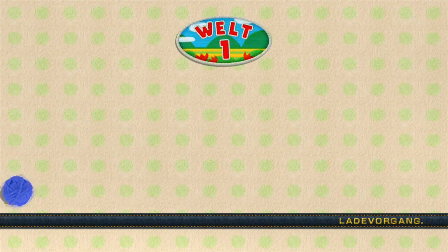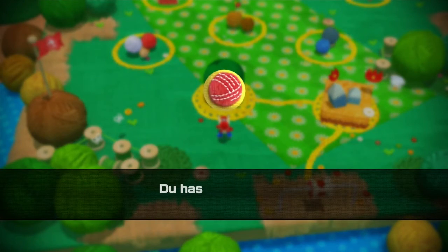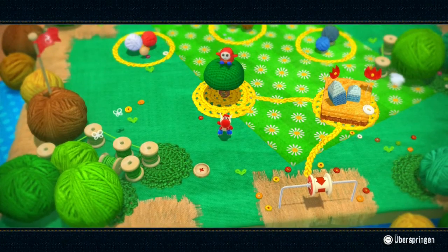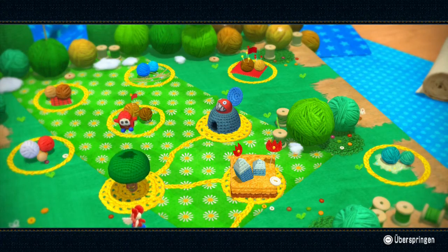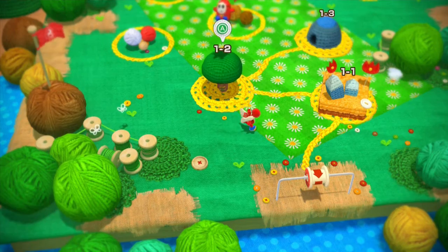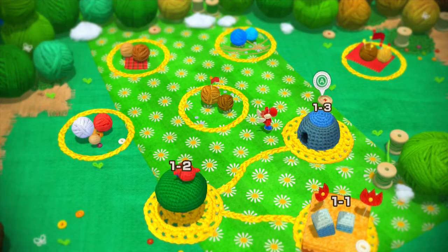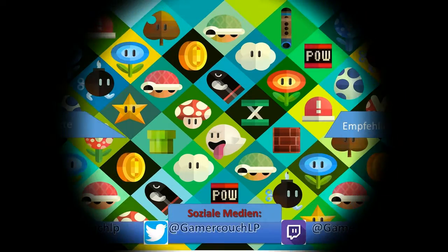Liebe Leute, das war's für diesen Part! Im nächsten Part geht es dann weiter – da werden wir einfach die nächsten Level machen. Mal schauen, wie weit wir dann kommen. Ich habe einen neuen Trick-Anstecker erhalten. Mit Level Welt 1-3 machen wir dann im nächsten Part weiter. Ich bedanke mich fürs Zuschauen, liebe Leute. Macht's gut, bis zum nächsten Mal und ciao!